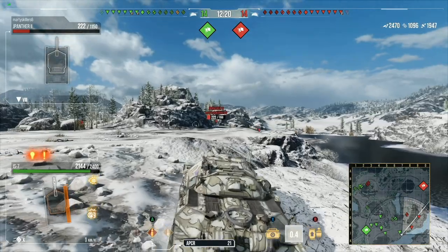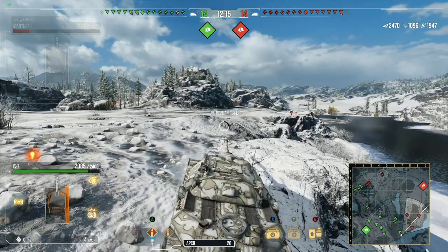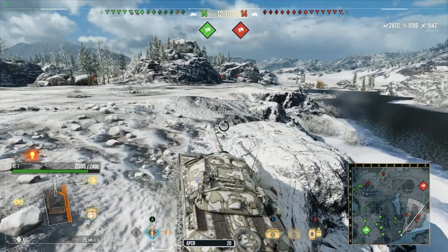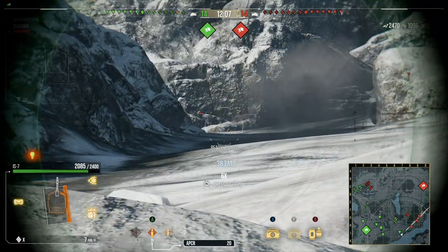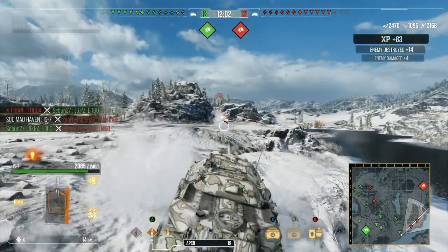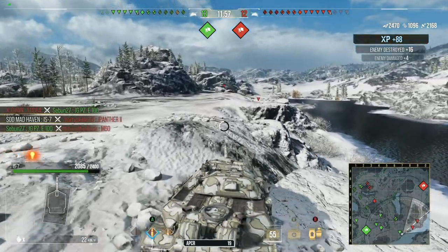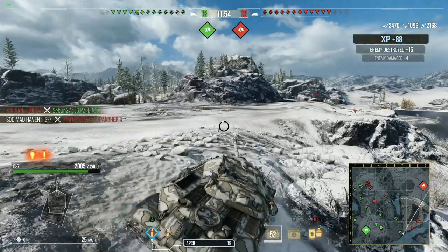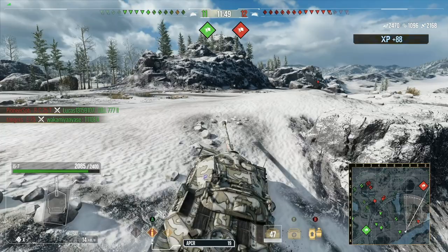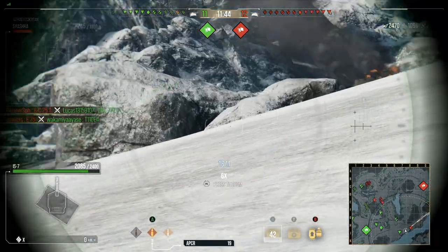A lot of you guys don't know about turret rotation accuracy — it's the amplified level of your base accuracy along with the turret rotation. So with 0.06 accuracy during turret rotation and a 0.36 base, it's going to add that to your base, increasing your overall accuracy at maximum traverse speed to around 42 to 44. No one really knows the exact numbers, but they are extremely low.